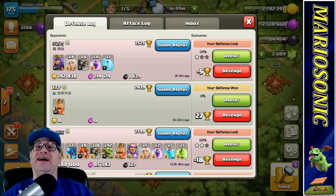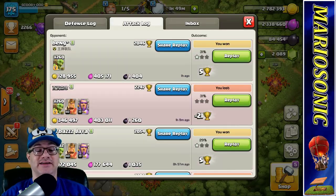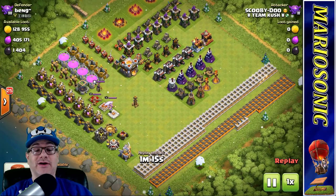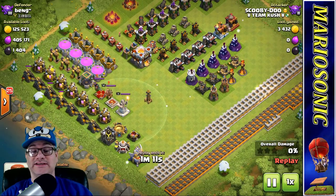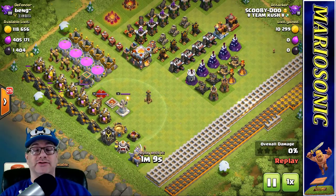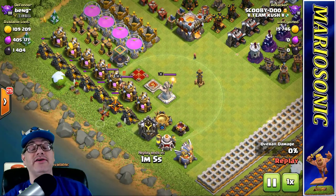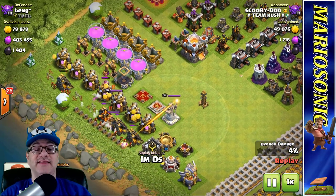So I found these replays — really crazy. Look at this maze! I cannot believe it. The walls are to the side, the air defenses are to the side, the frontal towers are to the side, and I just brought in 260 goblins. They're going to go to work right on the gold right away.